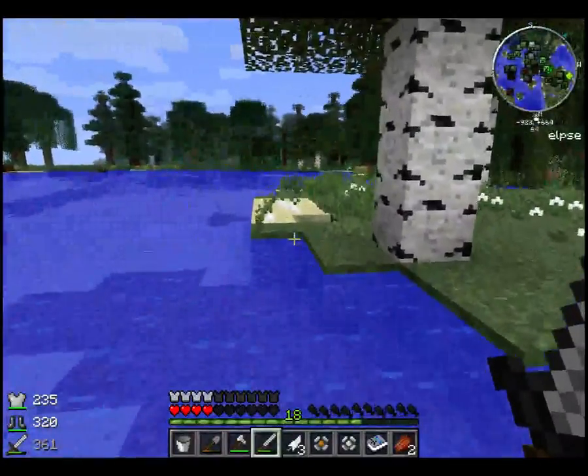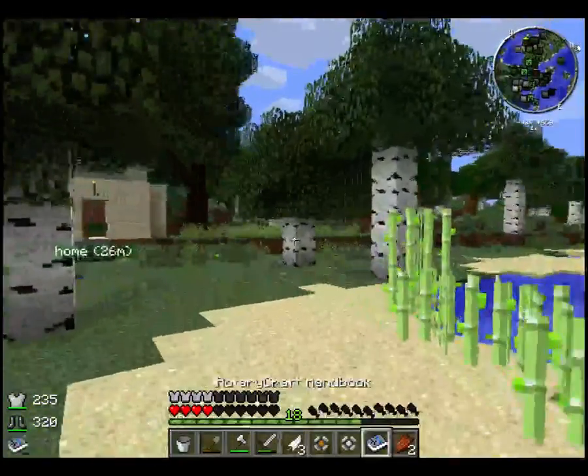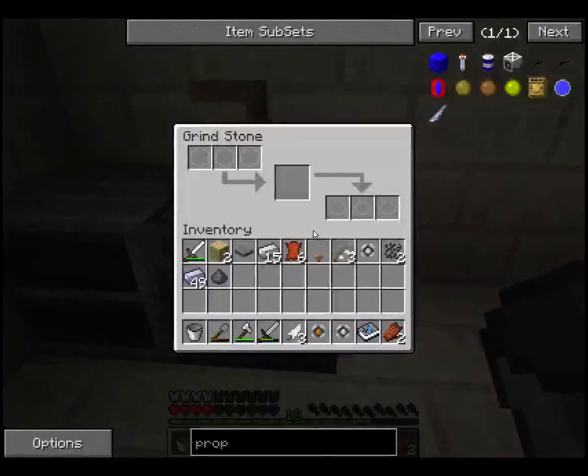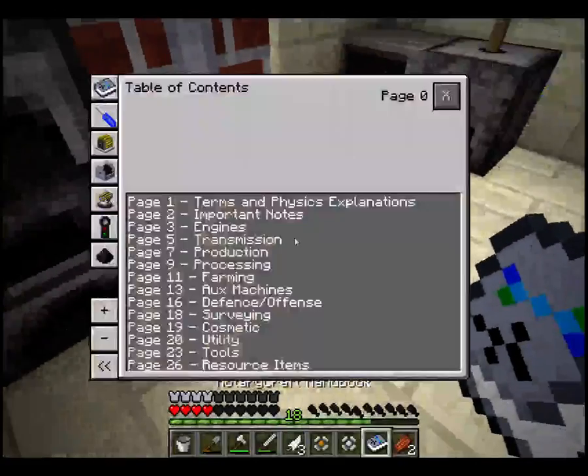There you go. If you didn't know, guys, I'm trying to get ender pearls to make these circuit boards. The circuit boards are used to make more of the higher tier machines. But I think the best bet right now... I really don't know what I could get right now, guys. I really am perplexed.